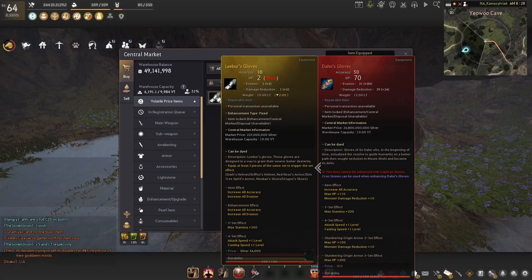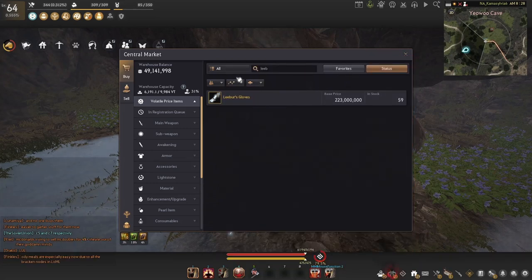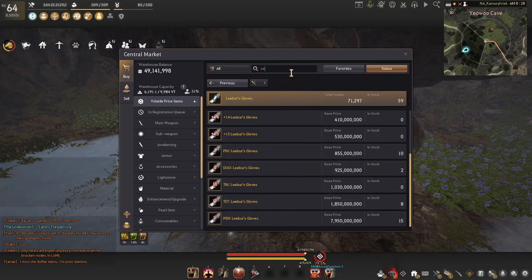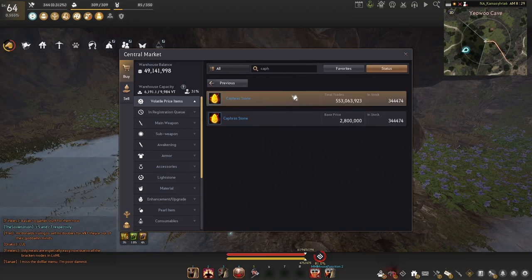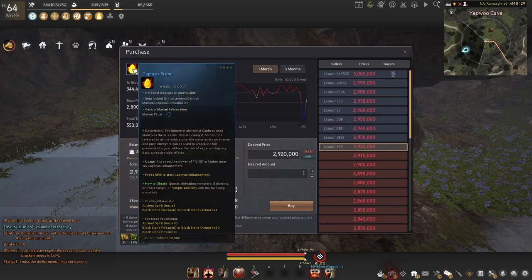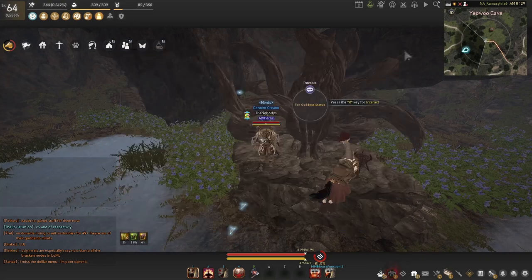You can swap Don's from evasion to DR or DR to evasion for a couple extra silver — I'll talk about that later. Once you have your Libers or Begs you need to get them to PEN. Once you get them to PEN you're going to need to get Caphras — whichever way you like. I personally just like grinding the highest silver spot I can and then buying them, especially since there are a bunch on the market right now. You need to get to C10 in your gloves.